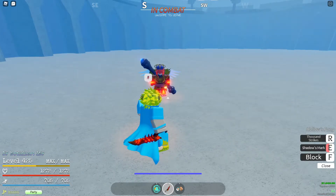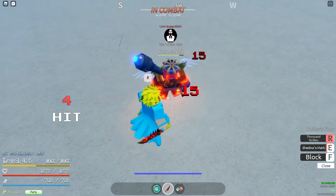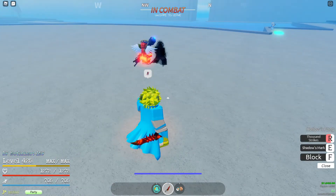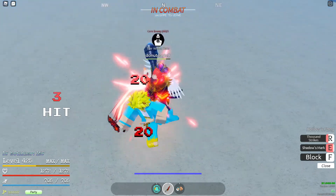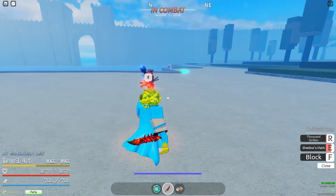I'm going to show an example of how you can use that. Note that the 1000 Strikes is really hard to hit, so often you have to jump up — and even then it's hard to hit. A good example of how you can use Shadow's Mark: you can throw people into it, then teleport to get a new M1 right after, because it resets your cooldown.